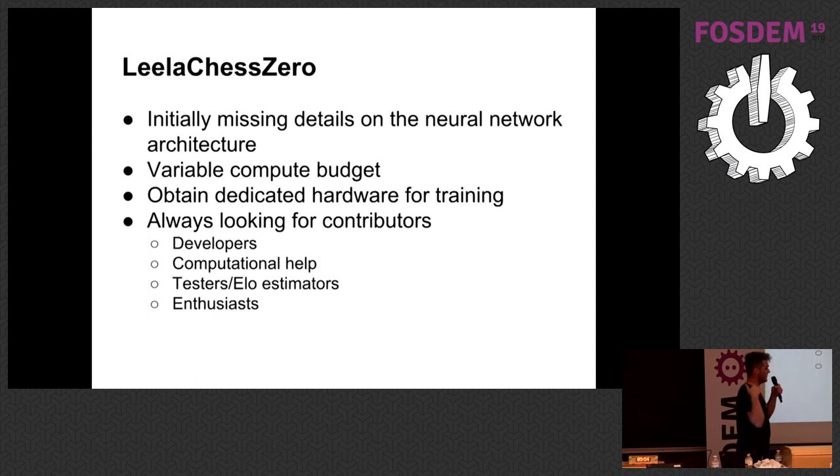Still, the clients come and go, so we had a very variable compute budget compared to what Google had — they just had a lot of dedicated cloud compute they could throw at it. When we started, it was around 10,000 games per day to train a new neural network for the next iteration. I hoped we'd get to 60,000 games per day one day. Then people started to activate their supercomputers from universities, and at some point someone donated 50,000 US dollars to cloud computing, at which point we were at 2 million games per day.